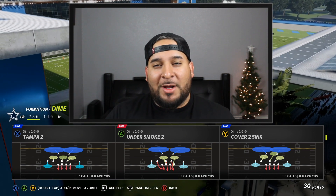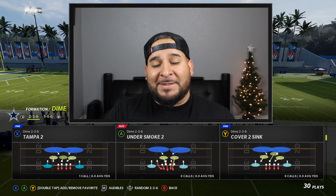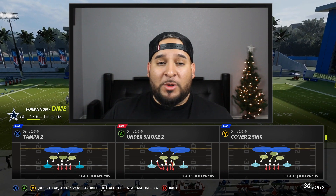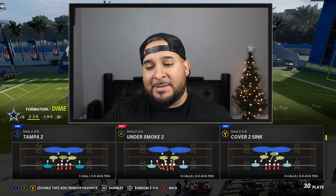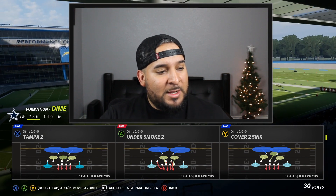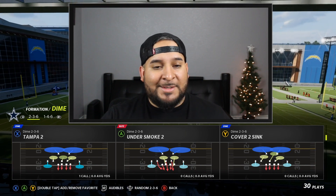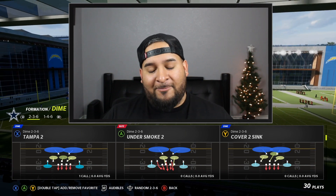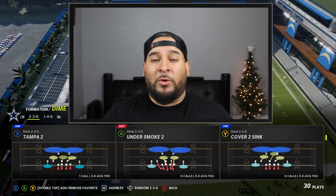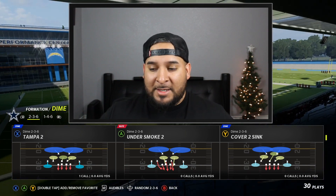What's going on YouTube — in this video I've got one of the quickest blitzes for you in Madden 22. This blitz is fast because you're going to be sending in cornerbacks damn near at the linebacker position. The play we're talking about is Dime 2-3-6 Under Smoke 2, and you're going to get some pressure to the quarterback really quick, on top of having decent coverage guarding the receivers and tight ends.